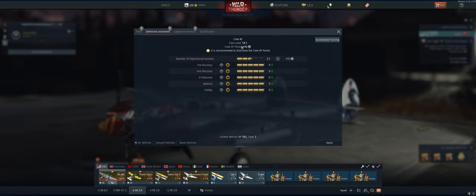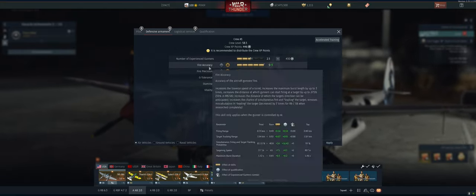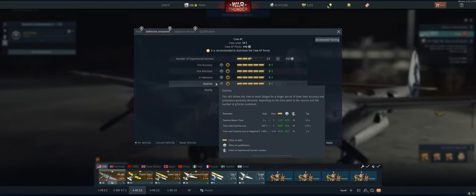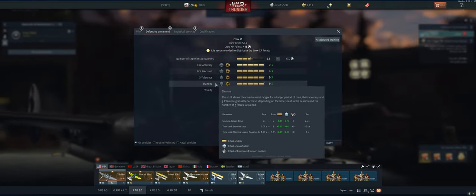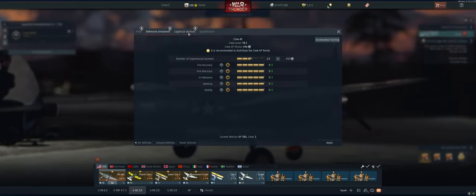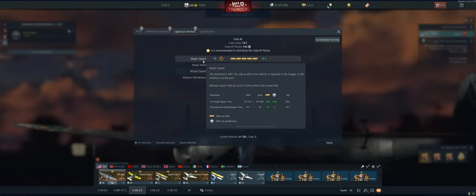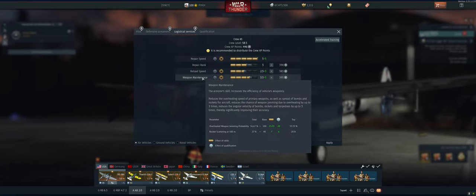If you're playing air RB as a bomber, go into the gunner slot when somebody's behind you and take care of it yourself. Fire accuracy and fire precision are basically only useful if you're using AI, so those are not important — skip putting crew points in these. You do still want G tolerance, stamina, and vitality for your gunners, because you definitely don't want anything happening to them that makes them unavailable. For logistic services, repair speed, repair rank, and reload speed can all be skipped — it's okay to take the extra 20 seconds to rearm, refuel, and repair on the runway. Weapon maintenance you definitely do want, as it makes your bombs more accurate.